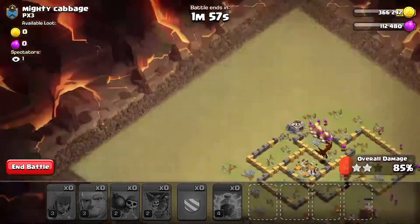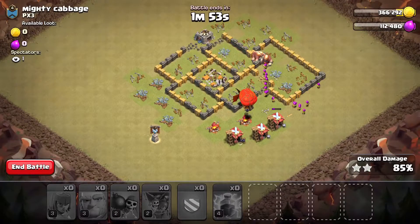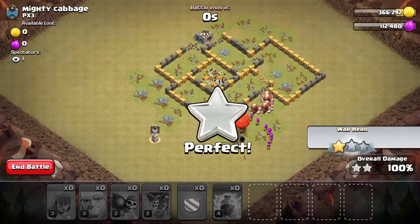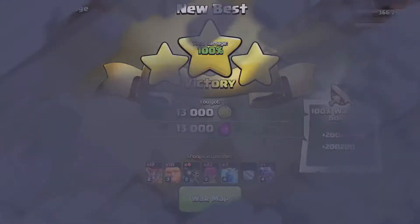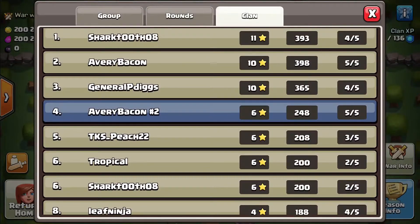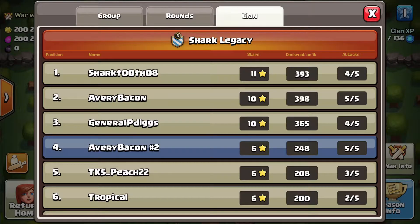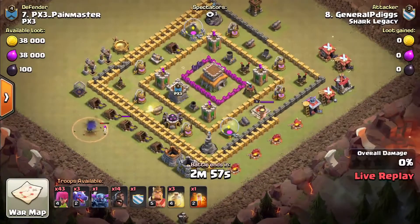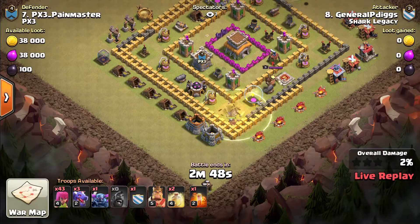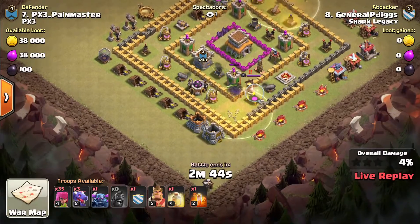Where are the builder huts? That should be pretty easy - yeah, it's really fast. Three stars! Now let's check how I'm doing in the clan. Someone's also attacking - general P Digs is attacking in the video! Let's watch this attack right here. Yeah, he could have put that heal spell more strategically - I would have put it farther toward the cannon, archer tower, and mortar over there.